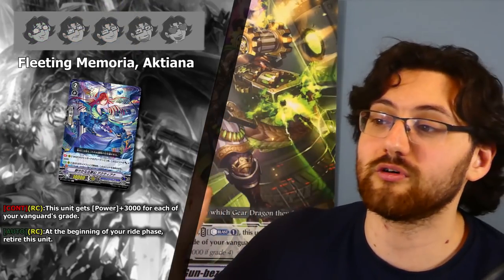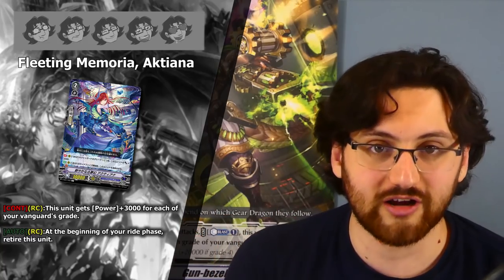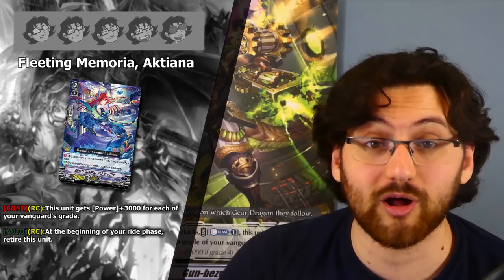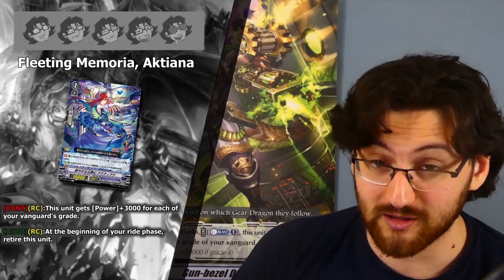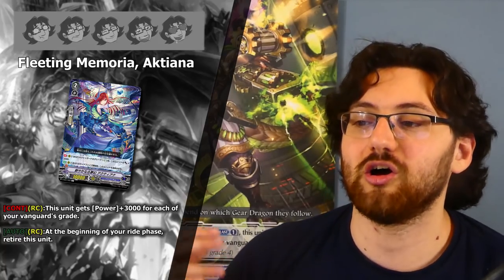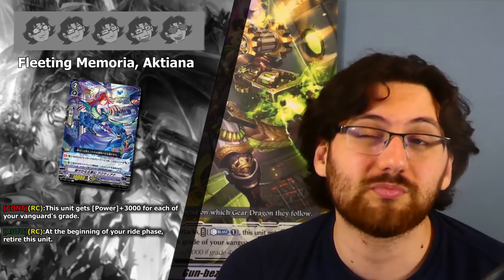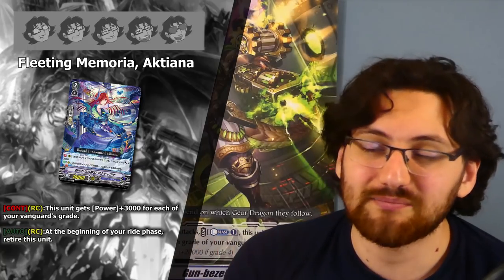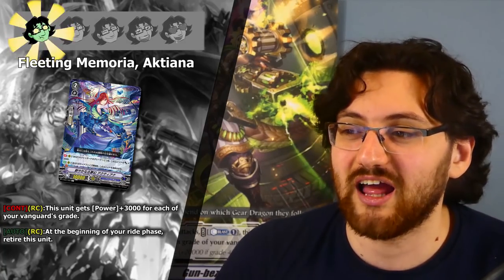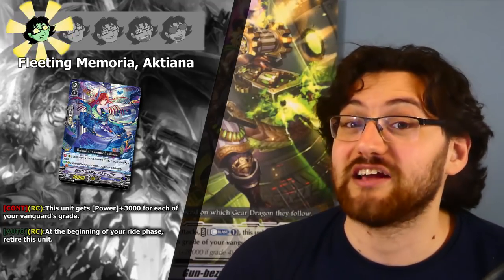Next is the grade 2 Fleeting Memoria Actiana. Continuous on Rearguard Circle: gets +3k for each of your Vanguard's grades, so mainly for Highlander and grade-free builds where it gets a free +12k, making it a solid 22k attacker. Second ability: Auto Rearguard Circle — at the beginning of your ride phase, retire this unit, meaning you need to intercept it away. Pretty awkward in most builds. One star — most builds can't really use it and it's just a beat stick that can't even stay on the board.